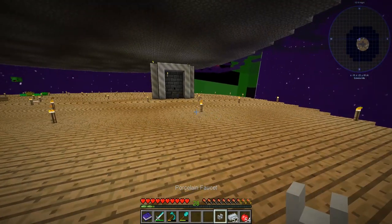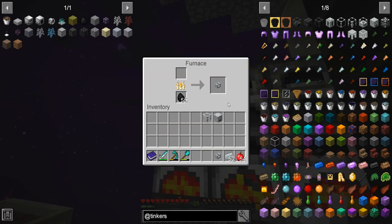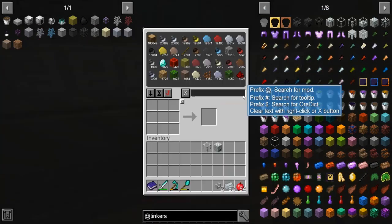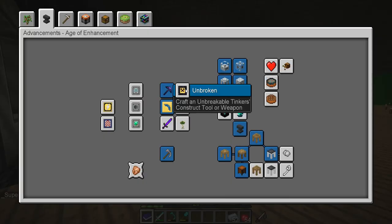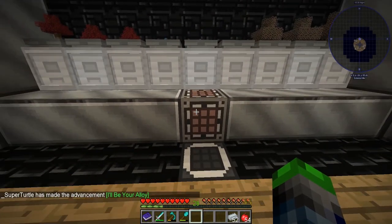So we got a porcelain faucet — this is like the cheap version, or the different version of Tinkers'. It's like, hey, I know that gravel and stuff is expensive, so you can use this. We've done it. Unbroken — craft an unbreakable Tinkers' Construct tool or weapon. That's a little ways away.